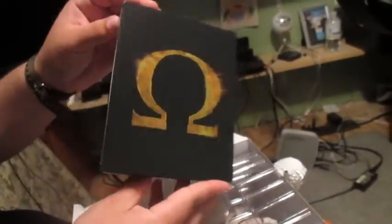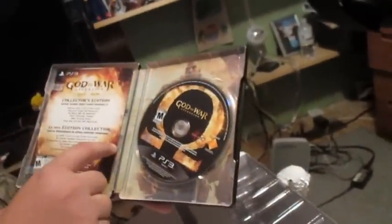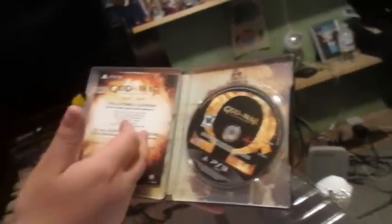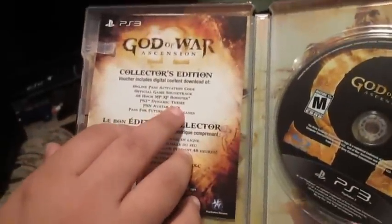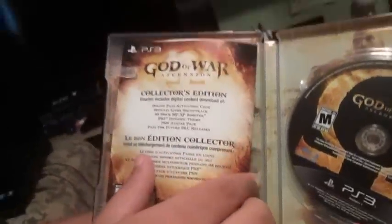I could have cut it, but I wasn't thinking. Okay guys, showing around - oh very nice, you get a really good nice steel book. It's better than Call of Duty. Very nice. Opening it - and of course you get the God of War disc. You get everything like I said: the online pass, the game soundtrack, the 48-hour booster, theme, avatar pack, and also DLC like a season pass - all on this little paper right here in the back.